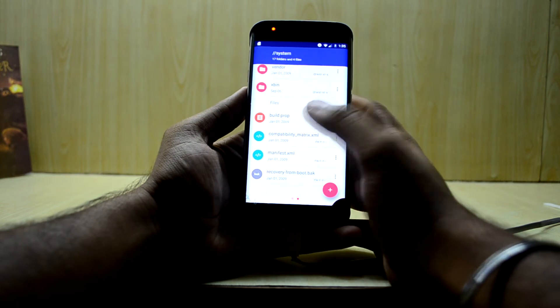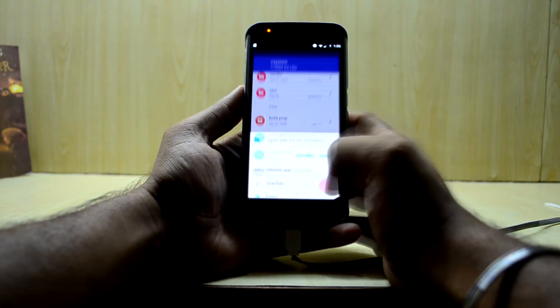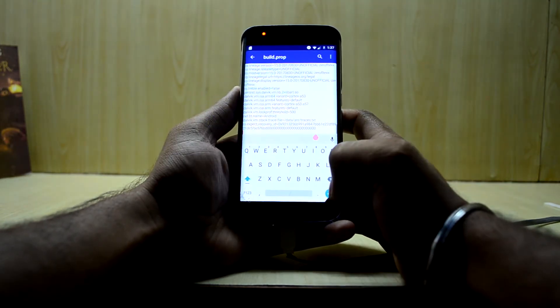Now go into System, scroll down, and select build.prop. Open it with the AMaze text editor.